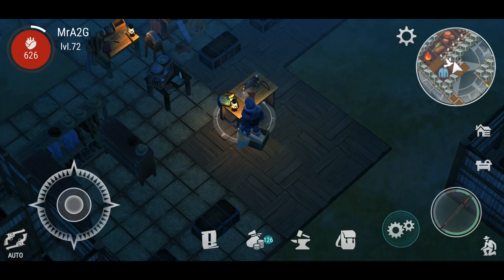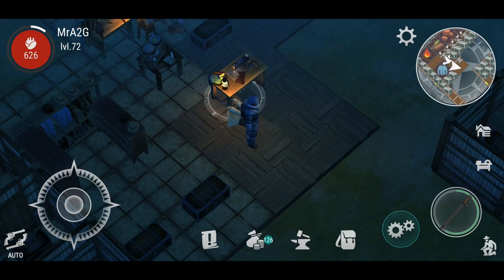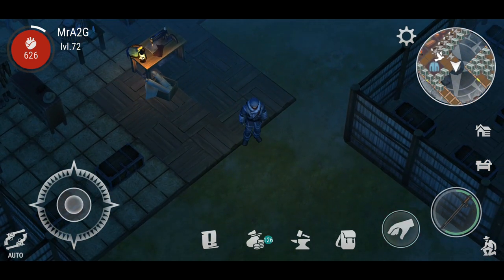Hey Outlaw Survivors, how we doing? We're back playing some more Westland Survival. For today, what I want to do is get over to the north, get some basalt, and get some iron — those are the two things I want to get today.